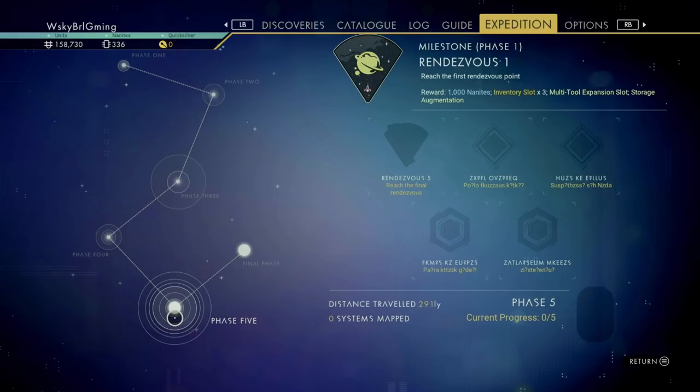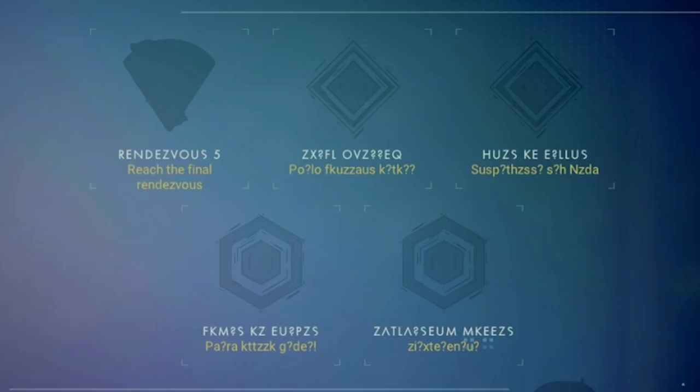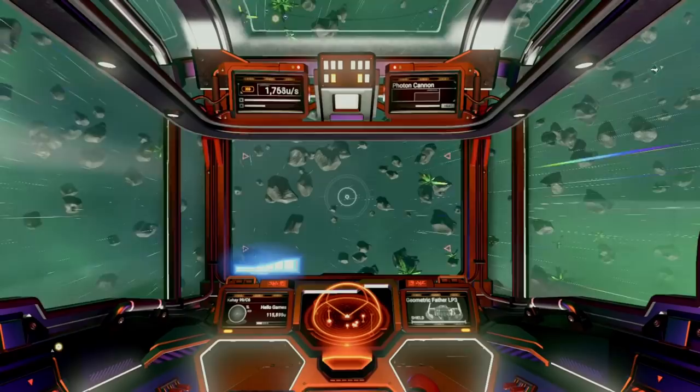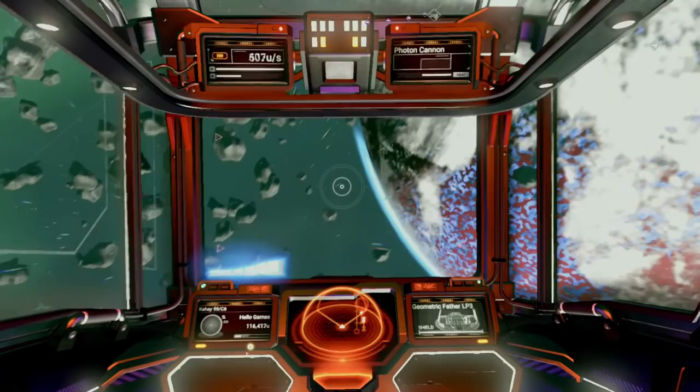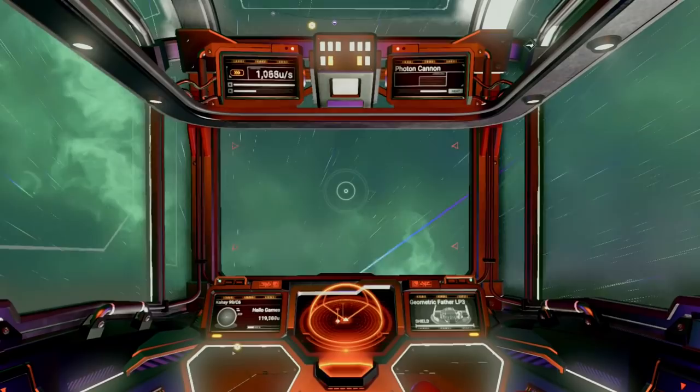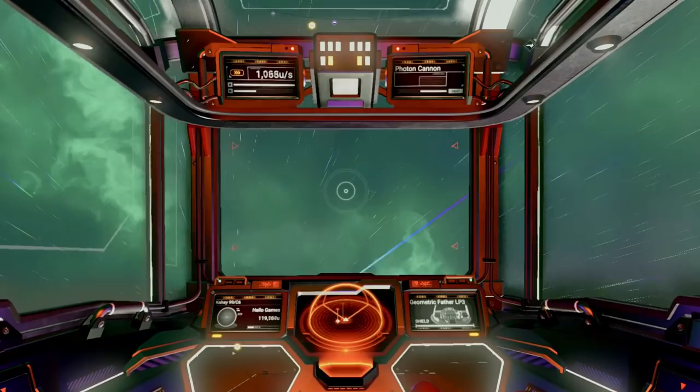The final phase, Phase 5, takes an interesting turn. Once you unlock the final rendezvous point, the next milestone will be revealed. I want to maintain at least a little mystery for you — all I'll say is that this is the area where you're going to want a lot of alien cartographic data maps from the Space Station Cartographer. Once you unlock that milestone, the next few are actually community-based events. At the time of this recording, these events have not been unlocked yet — we're sitting at about 58% completed. You can get an easy progress report by visiting the Quicksilver vendor at the Anomaly. Hopefully the tasks will be somewhat self-explanatory, but if not, I'll be doing another video to clear up any confusion.